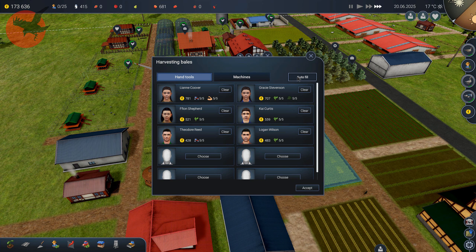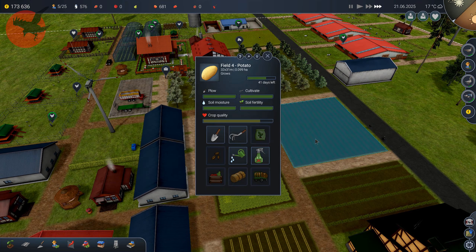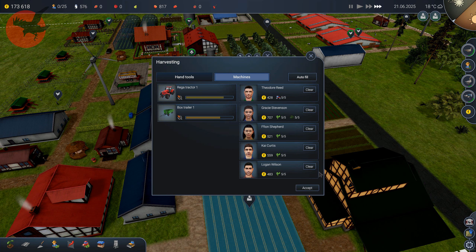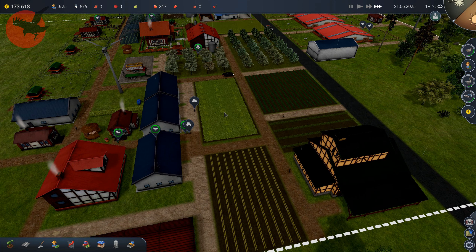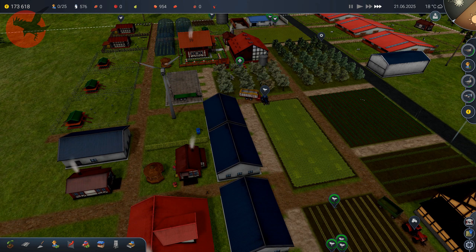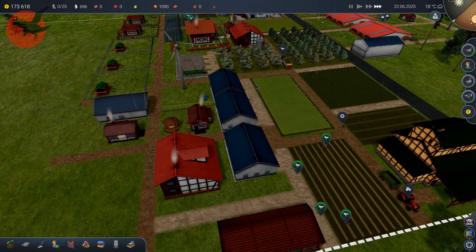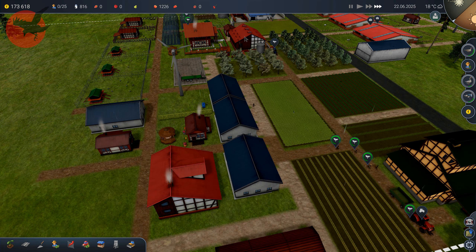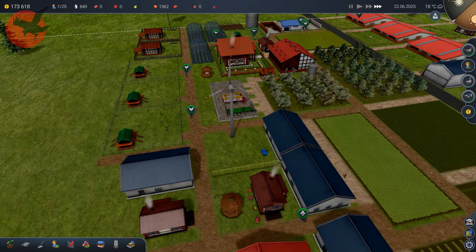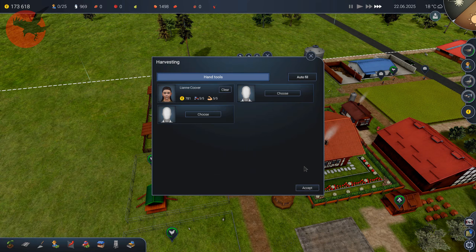I was using all my workers to harvest grass — that's just like nah, don't want to do that. Use the machinery to do it instead. So now it's done really fast, and I think maybe the yield is just the same actually — I'm not sure.